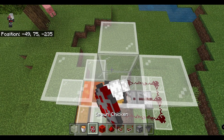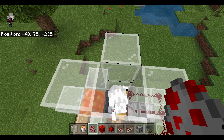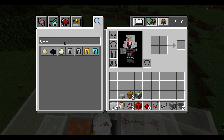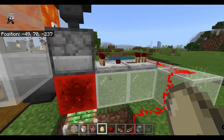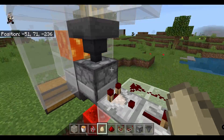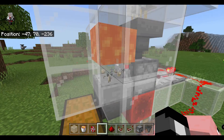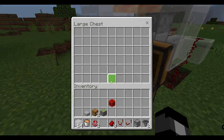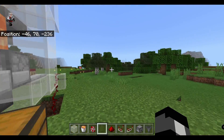Now the only thing we have left is to put our chickens in. You're going to probably have to throw in some eggs or lead a chicken in here. If we get an egg and throw some eggs down in here, it sends a signal from the comparator back to the comparator, so it keeps looping until there's nothing in here. It'll shoot out the dispenser, spawn a baby chicken, and once these guys grow up they'll grow up into the lava, die, and you can get the cooked chicken and feathers from it.